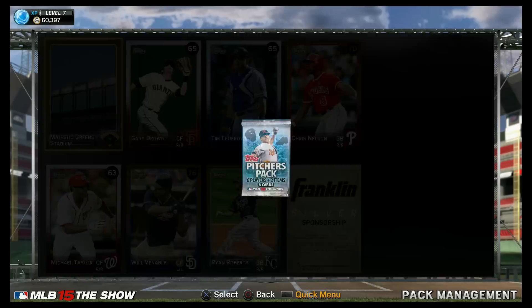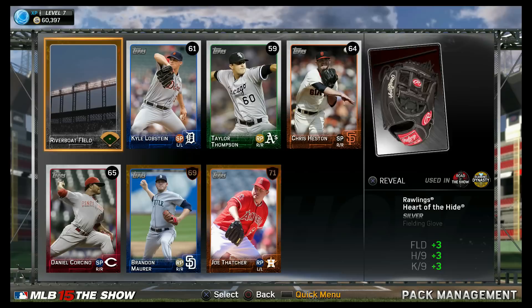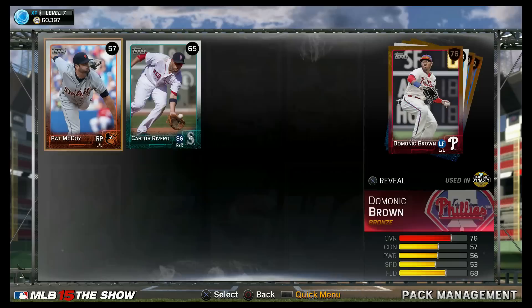Since I'm new to MLB The Show and don't watch too much baseball, if I pull any gems or beasts, let me know in the comments. Any guys I should get in my rotation or starting lineup, let me know — any guys you think should be a lead-off hitter, let me know. Now, this glove right here is for Diamond Dynasty — I'll show you guys what that does after we're done with the packs. We got a Dominic Brown, 76 overall — probably my best pull all day. Got a Rawlings bat, which is also for Diamond Dynasty.